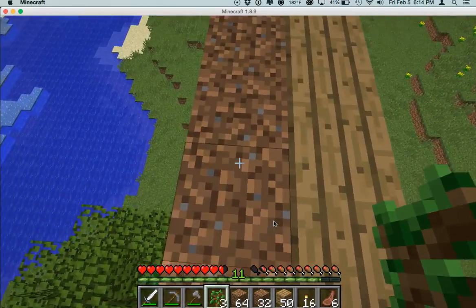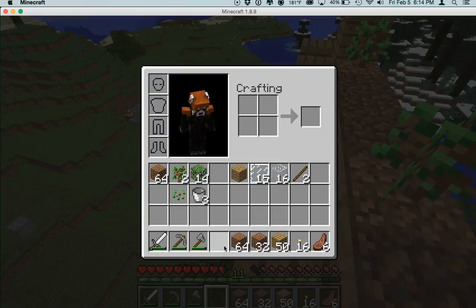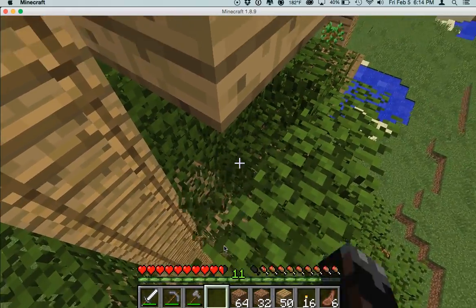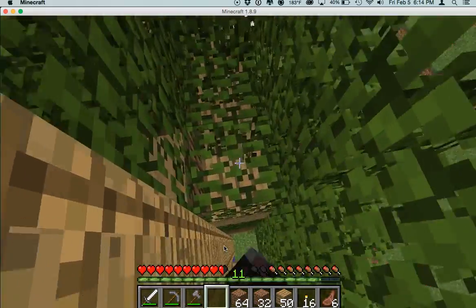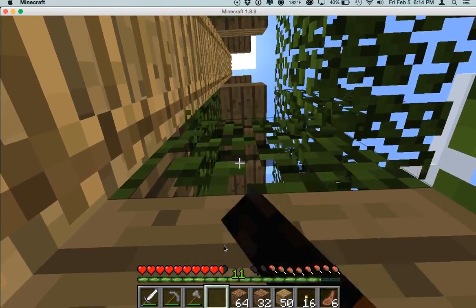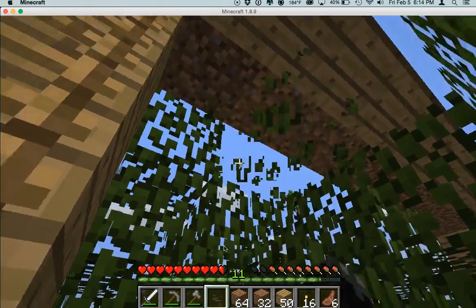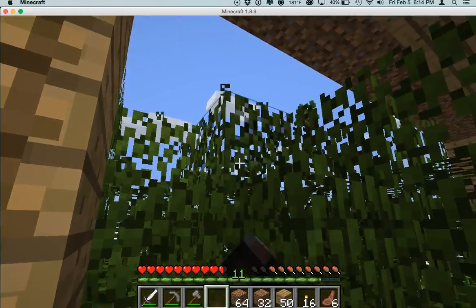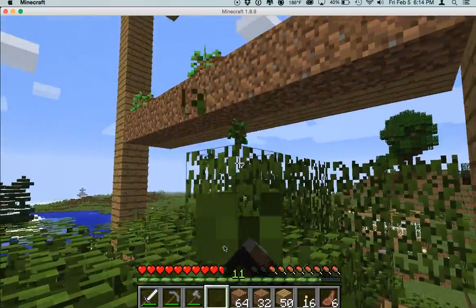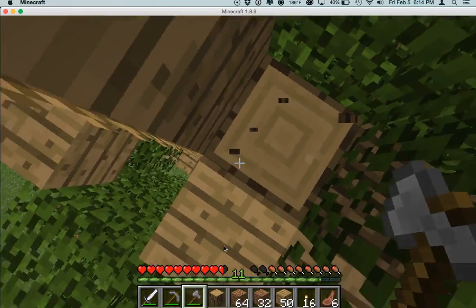Oh wait, we forgot this one — one, two, three. Let's put this stop line. Holy cow, it grew so big. Now it's mostly leaves. Just break that — and I even got more saplings. Isn't that how the tree farm is supposed to be? Let's just cut it down.